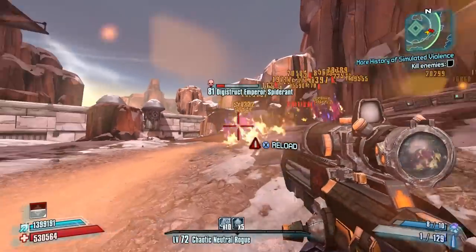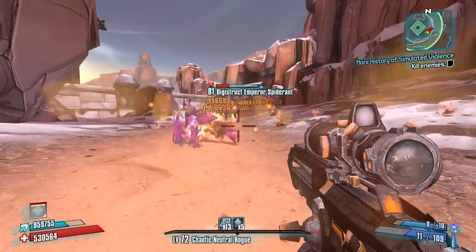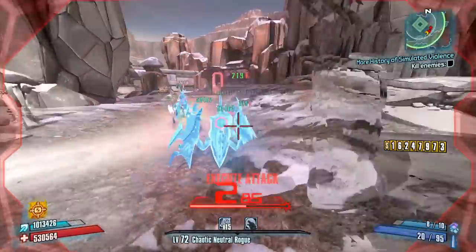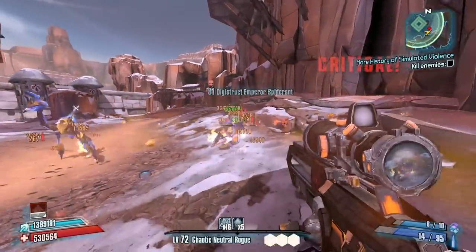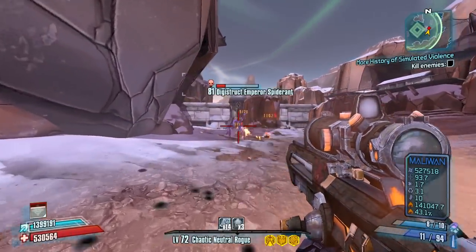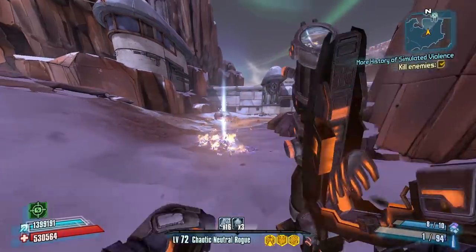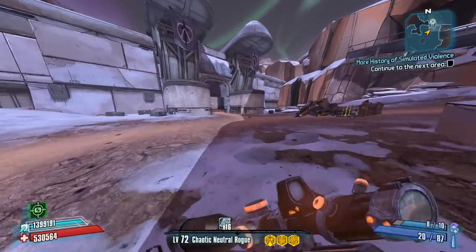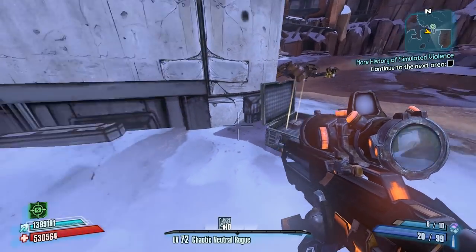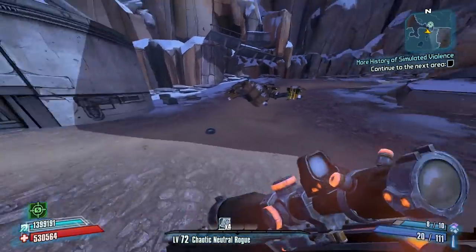I'm going to finish off these emperor spider ants now. They aren't too hard to crit, but sometimes spider ants get locked in a roll cycle or jump cycle and are difficult to score criticals on. With spider ants, even though I'm not specced into melee — other than Killing Blow — when they're in Killing Blow range, if you get a good execute on their critical area you can kill them very easily. I've even had that work on the Black Queen when I was out of ammo, and Scorch once as well. Don't underestimate Killing Blow just because you're not specced into melee or wearing a Roid shield.